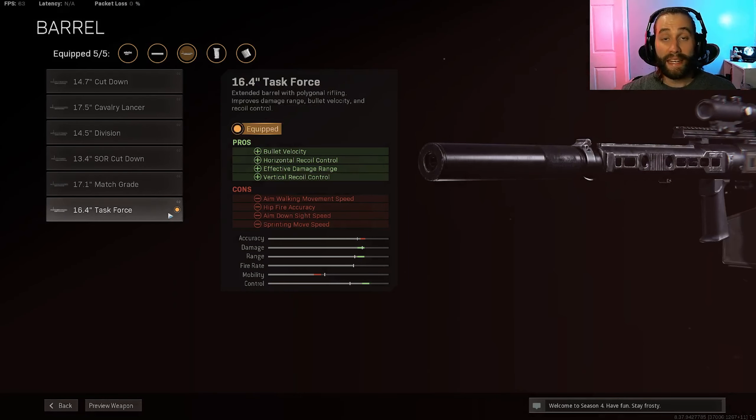For the barrel, they re-kitted some barrels for assault rifles and LMGs in the Season 4 update, which is really nice — the barrels needed buffed for the Cold War weapons. For LMGs they buffed the match grade and the task force. Since we're mainly using this for mid and especially long-range engagements, the task force is the way to go because it buffs bullet velocity and effective damage range the most. That makes up for the sound suppressor's negative on effective damage range. These barrels also help with horizontal and vertical recoil. It does have negatives — it hurts movement speed and aim down sight speed — but we made that up with the suppressor and we'll make it up with the rear grip.